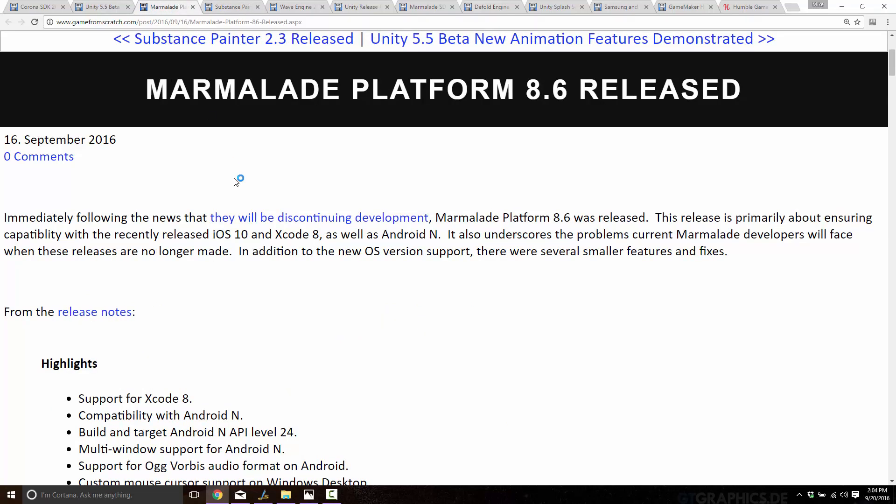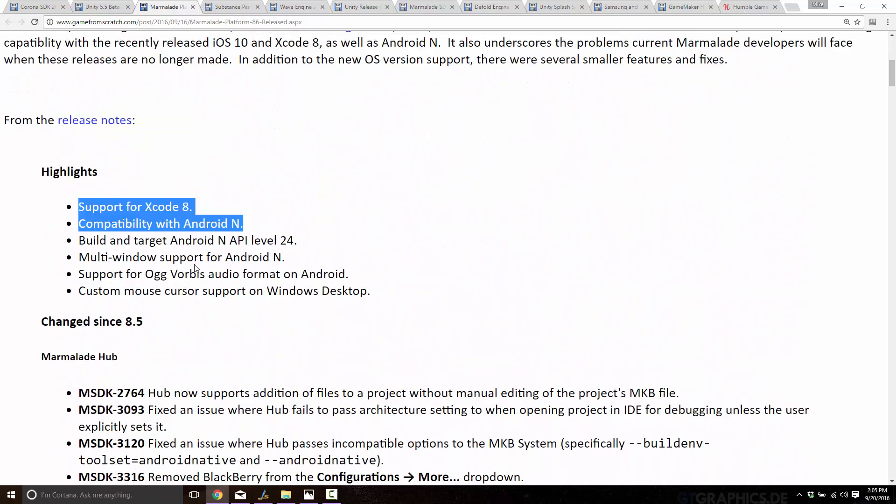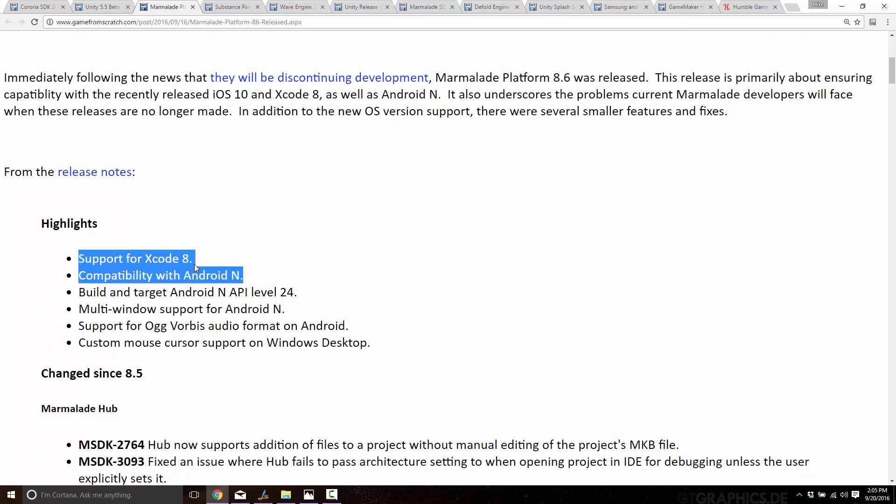Back on the topic of the Marmalade Engine — the one I just said was dead — they also just got a brand new release: version 8.6. The two biggies in this release are, continuing an ongoing trend, support for Xcode 8 and thus iOS 10, and better compatibility with Android N, plus several little fixes. This actually points out why not having source code or support going forward makes Marmalade a really hard choice. What happens when Xcode 9 comes out or the newest version of Android? If you don't have the source code, or you're not willing to do the work yourself to support those platforms, you're screwed — which is again why Marmalade is effectively dead as a choice going forward.